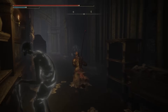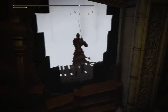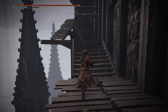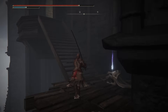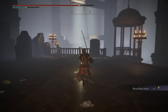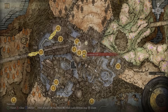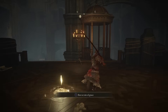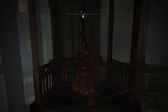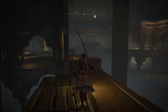You'll see there is a gap in the wall just on the right up ahead where we can jump through, go out to the outside, and proceed southwest. In this room, you'll find a Site of Grace that you can rest at. This is the Storehouse Loft Site of Grace, and from here we're going to take the lift that is right next to us.